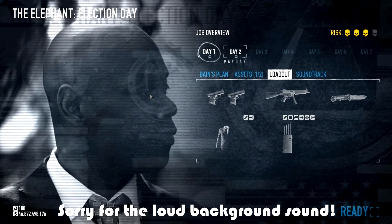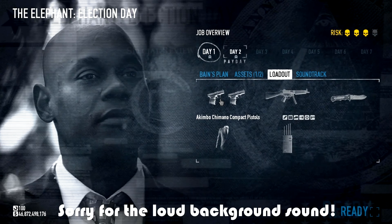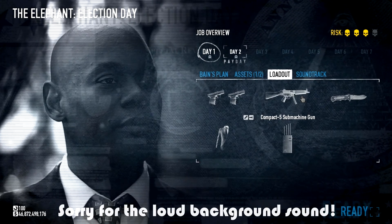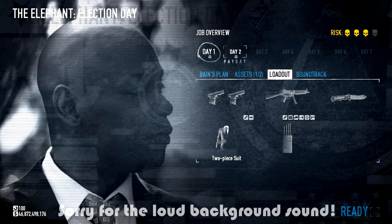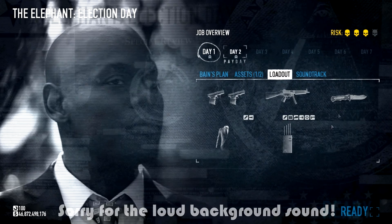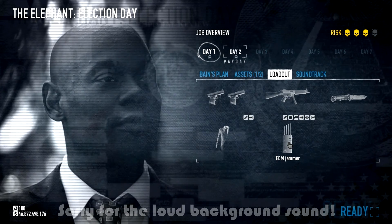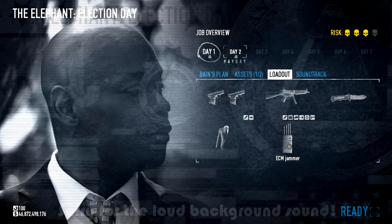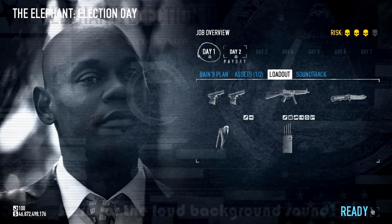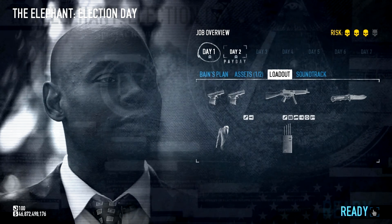For my loadout, I'm using as much concealment as possible: akimbo Chimano Compact pistols and the Compact-5 submachine guns with as many attachments to make them as non-visible as possible. Two-piece suit, Burger combat knife as always, and the ECM jammer. You really want to get this one. As a high level, if you get the skill where you can open doors with it, really get that ECM jammer. On low level also get an ECM jammer because you're not going to need anything else.